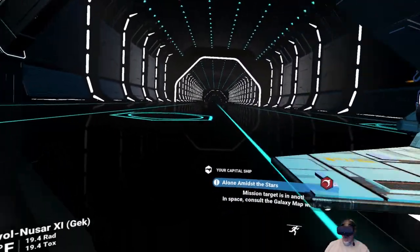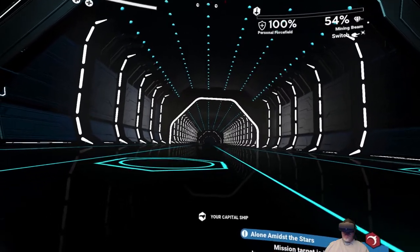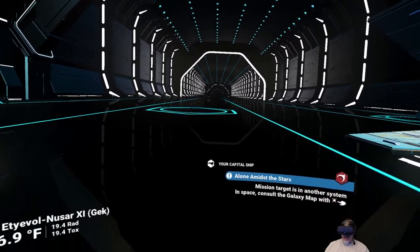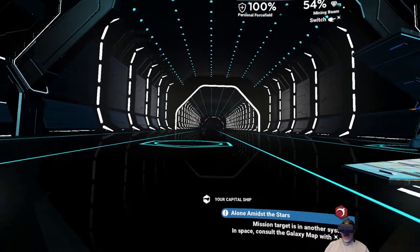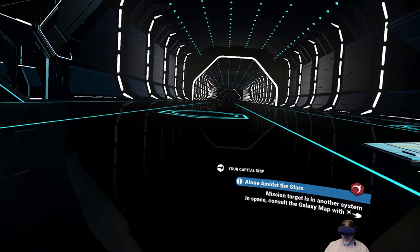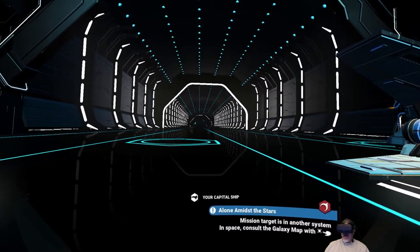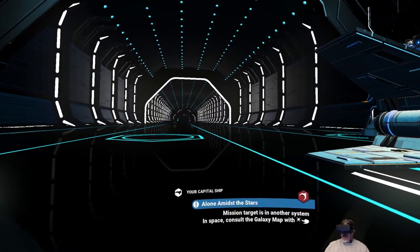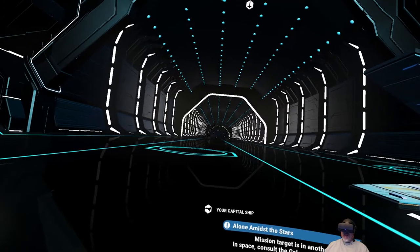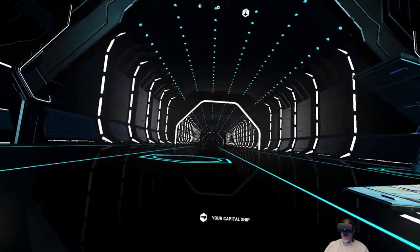You might be wondering how come I'm not also stocking up my ship or my freighter with these. The reason is because you have to sell these all in one transaction. If I sell what's in my inventory in one transaction, that's going to lower the price to a certain point. But if I go and try to sell them again in a second transaction from my ship inventory, I'm not going to get the same pricing.